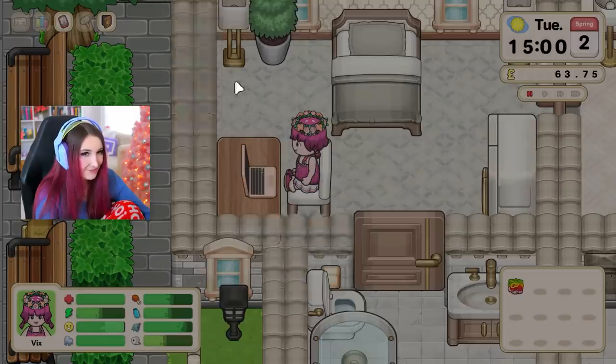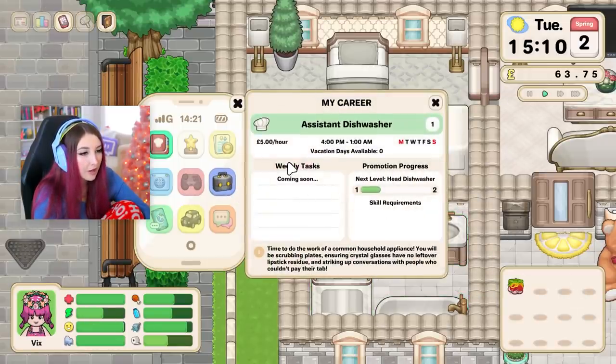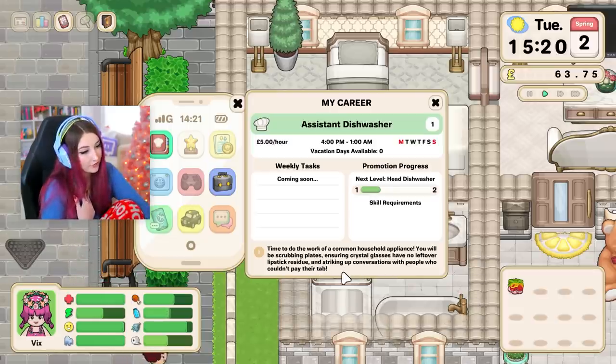I managed to crash the game. I don't want to talk about it. Hopefully it's saved, I just want to get my job back. Okay I think it's saved — do I still have my job? I do! So you have weekly tasks — not yet but you will. Time to do the work of a common household appliance. You will be scrubbing plates, ensuring crystal glasses have no leftover lipstick residue, and striking up conversations with people who couldn't pay their tab. Delightful!